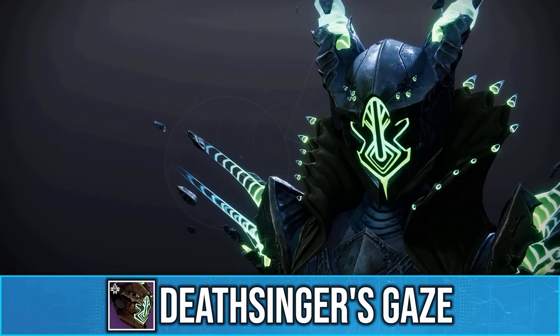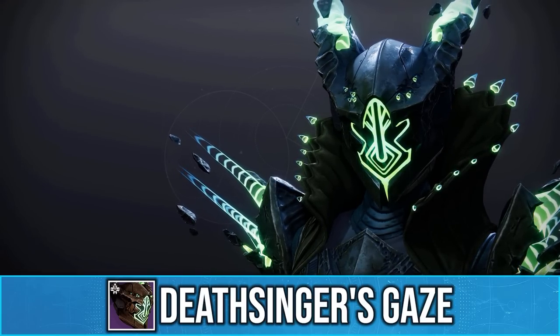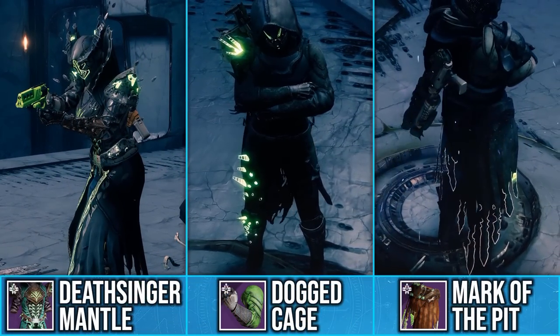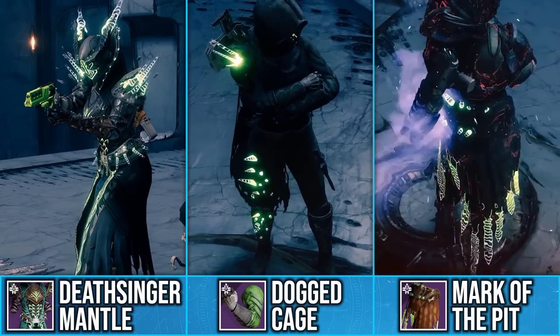Today I'm going to be showing you a special effect with the Crota Raid armor. If you play Destiny 1 you might remember this unique effect, which is when taking damage the glows will break apart and reform. You don't need the full set for this effect to work — you can be using just one armor piece from this set.